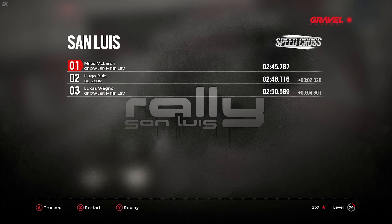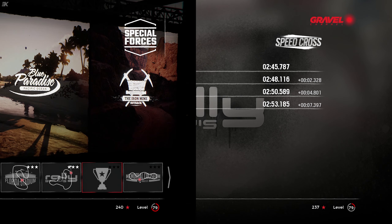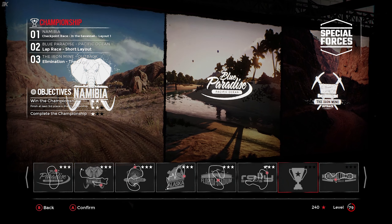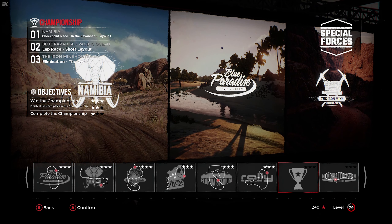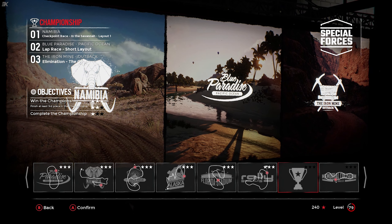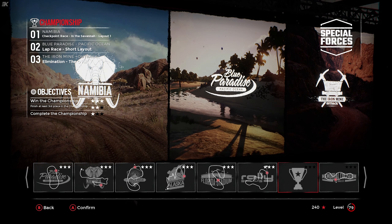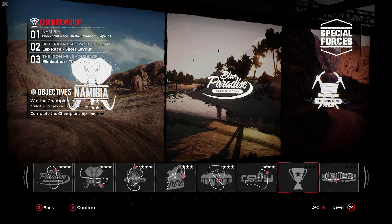We have the BC, then another Growler and the Humvee and the rest. Before we head to the Los Angeles World circuit, we have a championship to do. The championship: we've got a checkpoint race in the Savannah in Namibia, then we go to Blue Paradise on the short layout for that race, and then an elimination around the Iron Mile Outback Oval. So it sounds like we need a car that can actually go around corners.